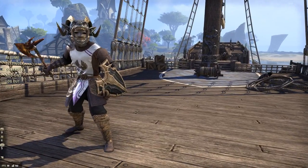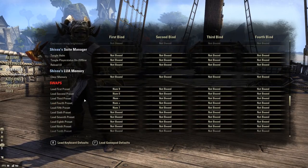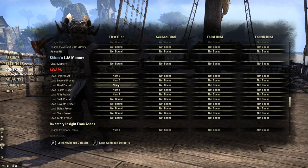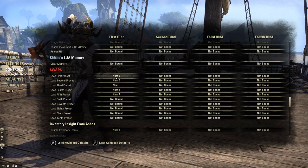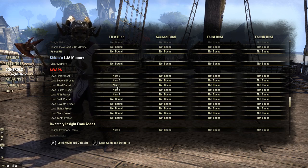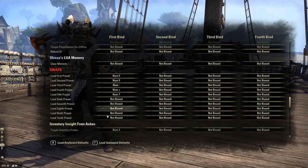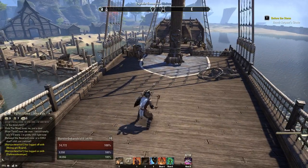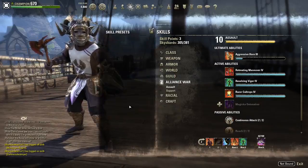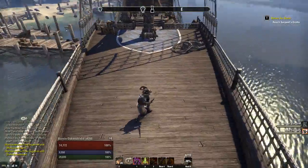First though, you need to set some hotkeys for your presets. Go to Controls, Key Bindings, and scroll all the way down until you see Swaps. Here you can set your hotkeys for your bar switches. I suggest you use your number pad — this is what works for me because I'm using a gaming mouse — but you can just use 1, 2, 3, 4, 5, or any hotkeys you want, whatever works for you. Once you do that, you're ready to start saving your current skill bars.